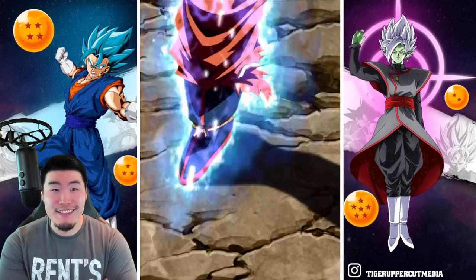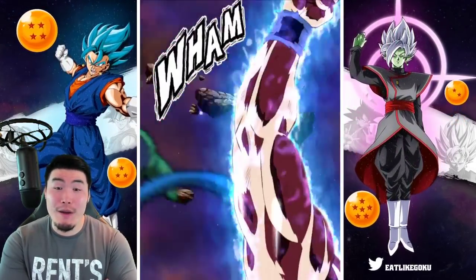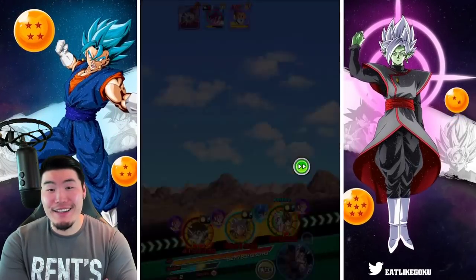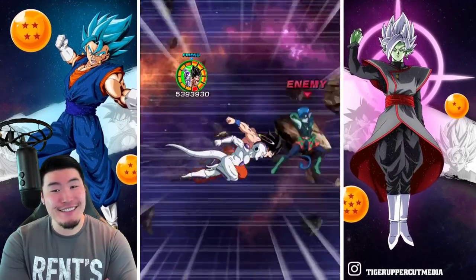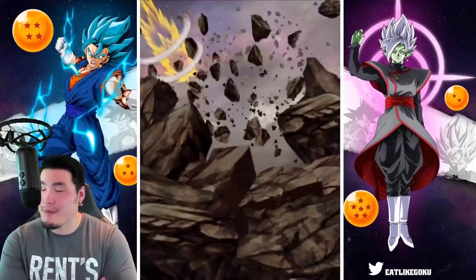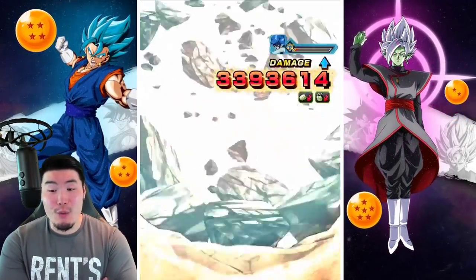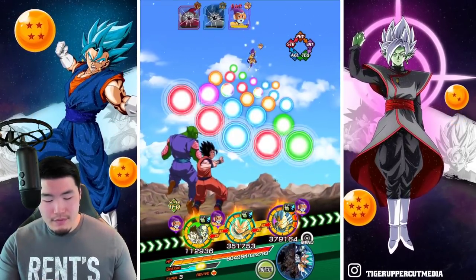Some more dodges — good job. It still bamboozles me that UI got hit with the first super. I always expect them to take supers but it still surprises me every time. I'm like, you have a 70% chance to dodge, you dodge all the normal attacks, and as soon as a super comes, you just let yourself take it.